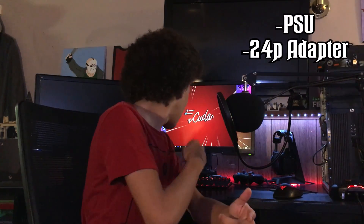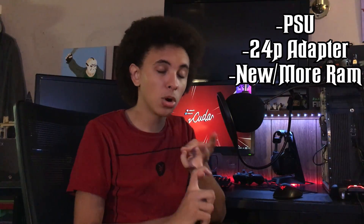I'll put all the parts I talk about in this video down in the description. The four parts we'll be talking about today are: your power supply, a 24-pin adapter (you only need one if your motherboard or power supply is proprietary), new or more RAM, and your graphics card.